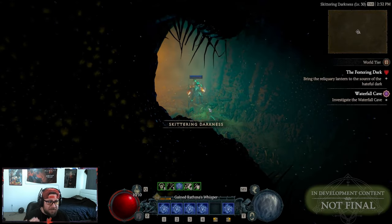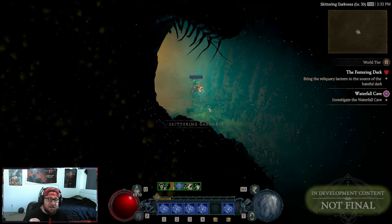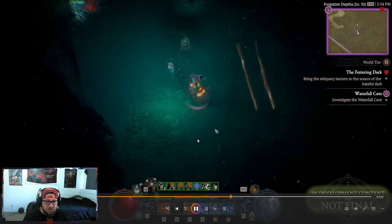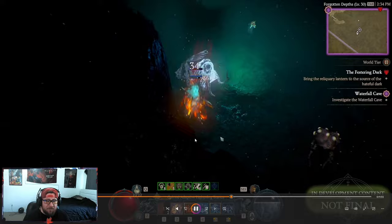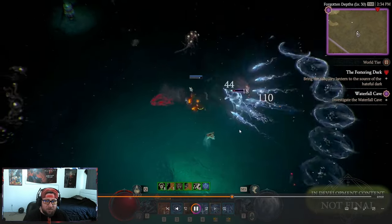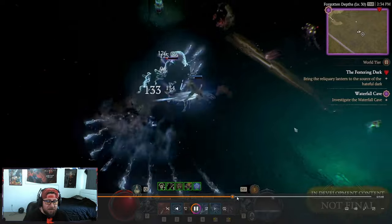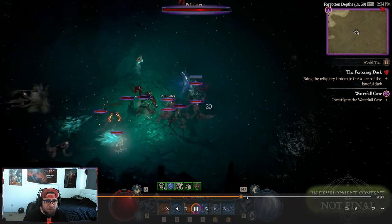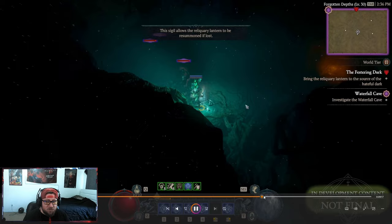You had to do this throughout the entire dungeon as we're going deeper and deeper into this stronghold, which I think was so unique. You can use it to fight monsters — you can use this guide to light up where you need to go as many times as you need to, which I thought was pretty cool.